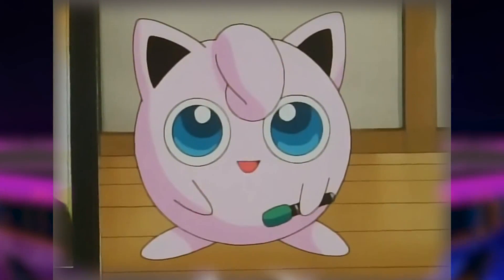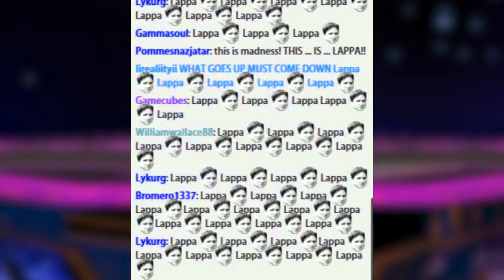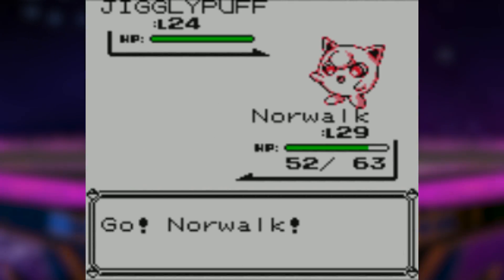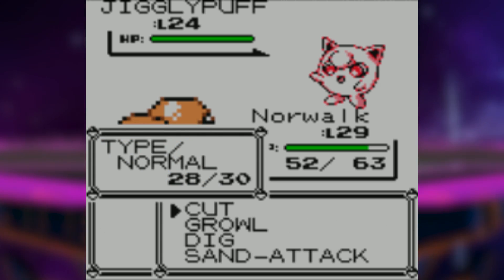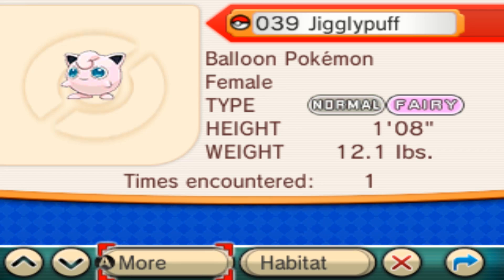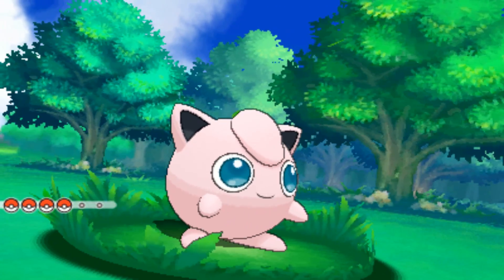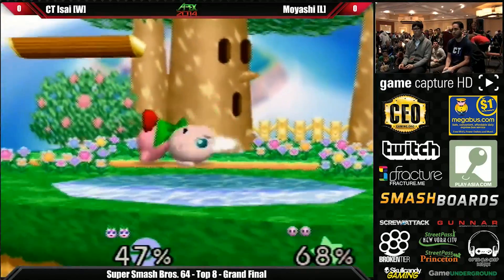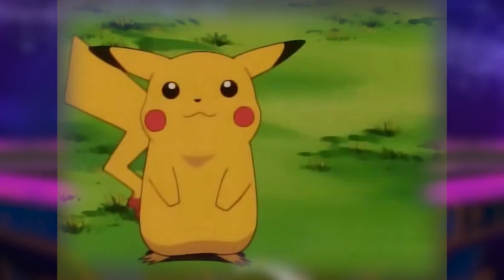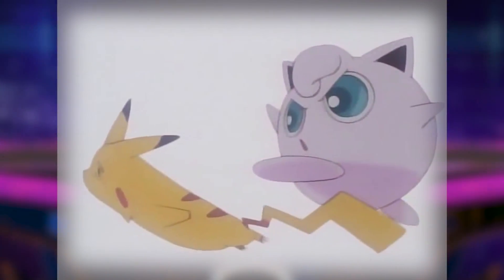Despite the fact that the amount of trolling Jigglypuff has done in the original Pokemon series is rivaled only by modern-day Twitch chat, her outward appearance looks like a soft ball of fluff not really fit for an action fighter. She's less than 2 feet tall and weighs only 12 pounds, and her Japanese name Purin even comes from the Japanese word for custard or pudding. But when the original Smash Bros. for Nintendo 64 came out, her overwhelming popularity nonetheless landed her a spot on the roster, and surprisingly, she kicks butt.